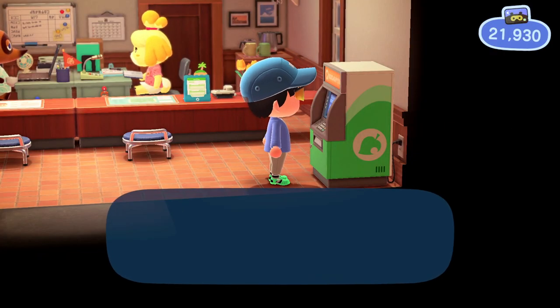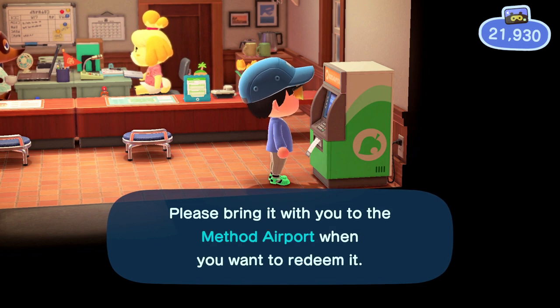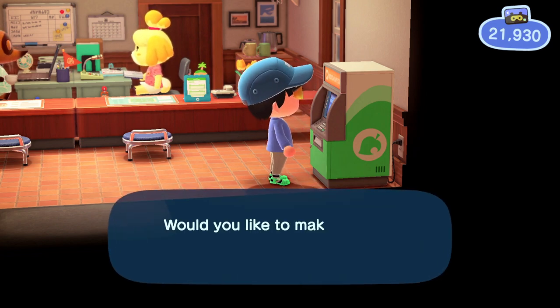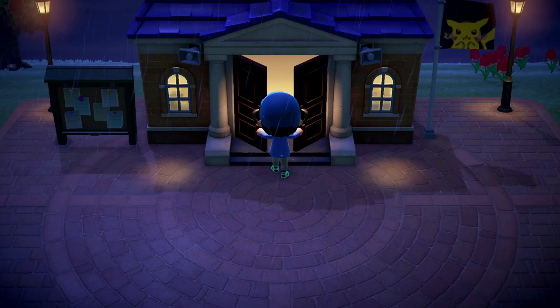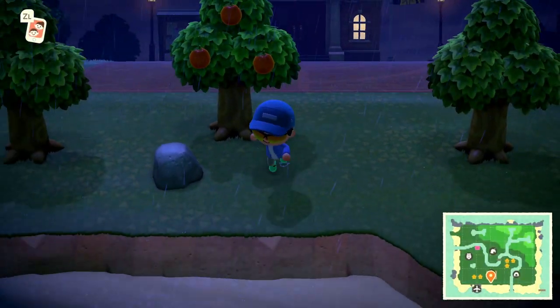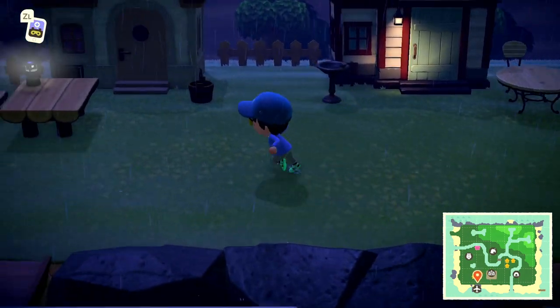What's basically going to happen is we're going to go to a random island and farm tarantulas there. There's a certain method to catch them and make them spawn much faster. Yesterday I went on three trips — 6,000 nook miles — and from those three trips I got 700,000 bells. That was literally half the money I owned; I doubled my money in one sitting.